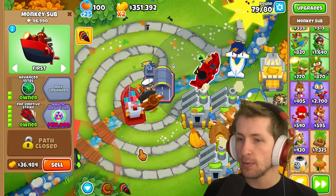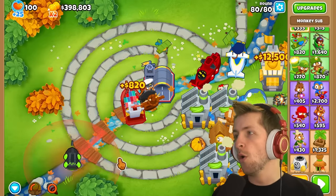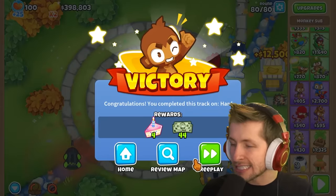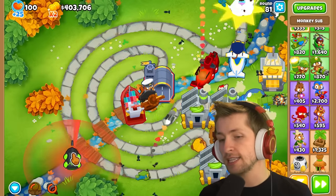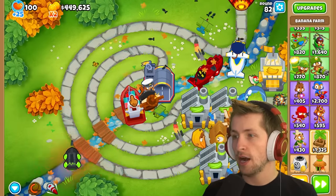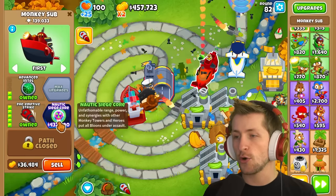We actually don't need that much more money — about $70,000, something like that. Once we have that, we're good. Now that we've had the Upgrade Monkey on the channel, I've actually grown to really like and appreciate First Strike Capability. We now have enough — it is time for us to get the Nautic Siege Corps, friends. Let's go.